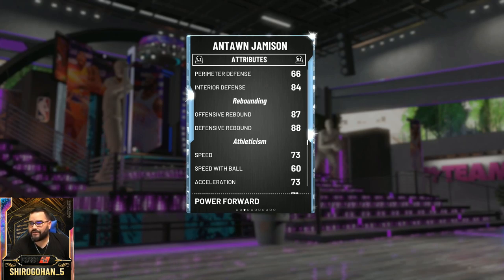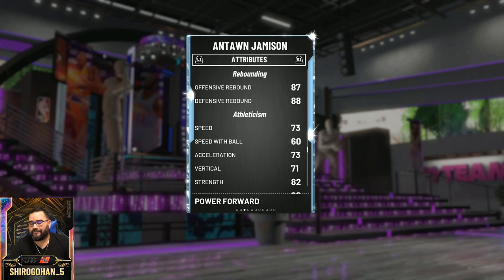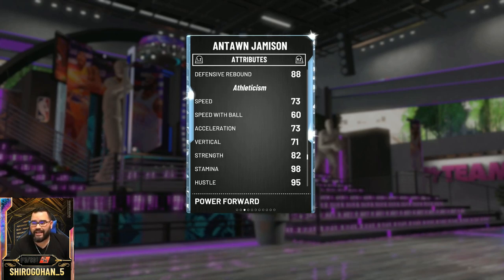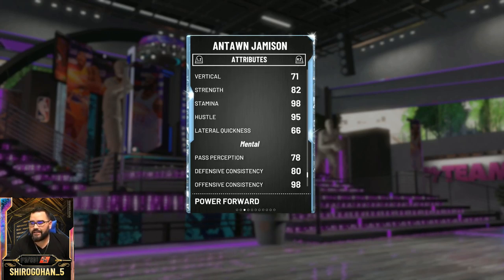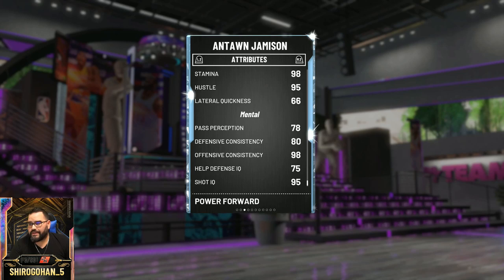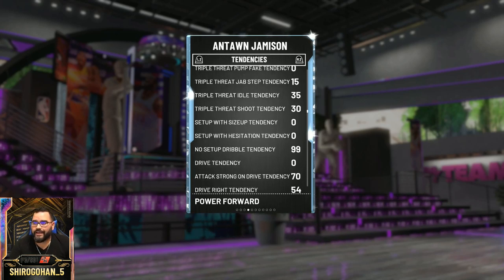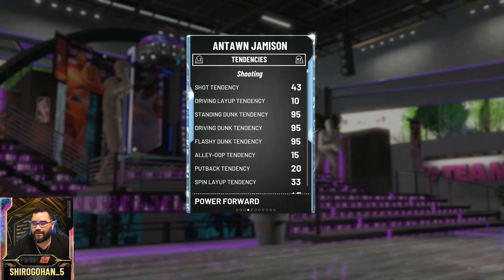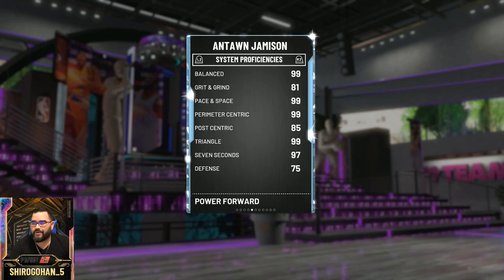His rebounding is not too bad either. Speed and acceleration not the worst, but speed with the ball — you're not gonna be using him for transition. Strength 82 not the worst, stamina 98 is awesome, hustle 95 is awesome, lateral quickness not very good. His mental numbers are decent, and shot IQ and offensive consistency are excellent, so that's really good. As far as tendencies, he does have 95 driving dunk, flashing dunk, and standing dunk — that's awesome, that's what you want in a player like this.